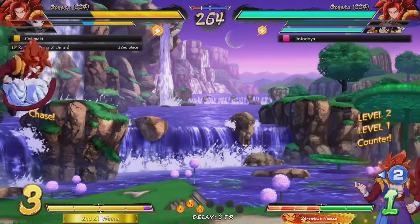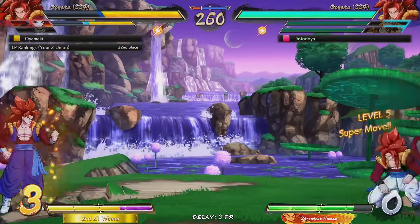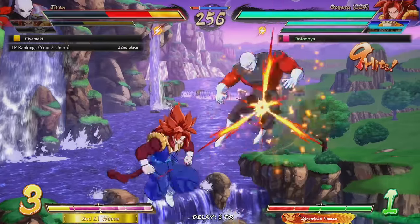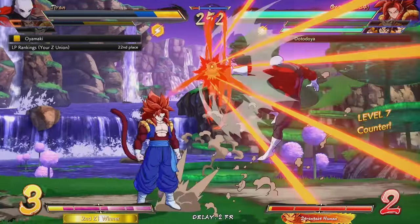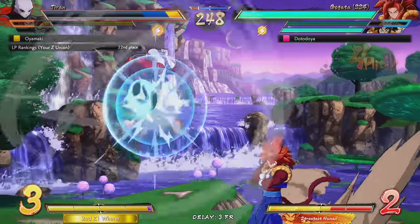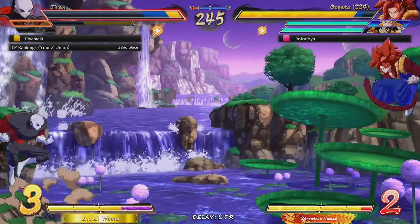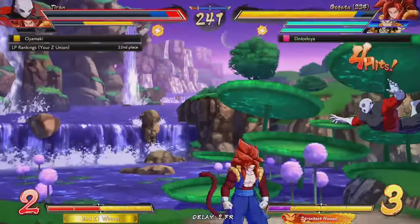I'm going to do it again - level two, level three, you can vanish out of it, level five. He wants to super dash - boom, Gogeta, level six, level seven. Try something! Oh, I wanted to counter again - no - try something, try something. Oh, Gogeta has counters too!